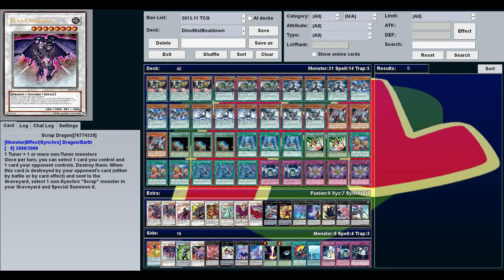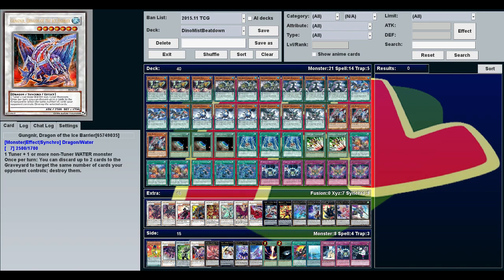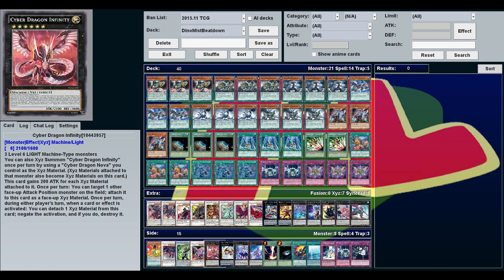Scrap Dragon is just another level eight option. Since these are all water monsters you can make Gungnir, although you usually don't have the hand advantage to take full advantage of that effect. You can't make Cyber Dragon Infinity since you have level five machine monsters — I don't personally like Infinity but if you want the best deck, put him in.